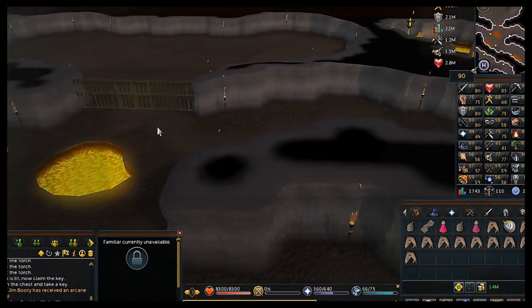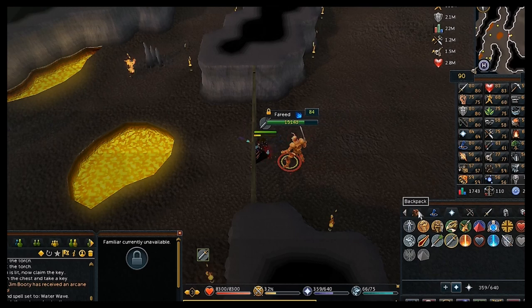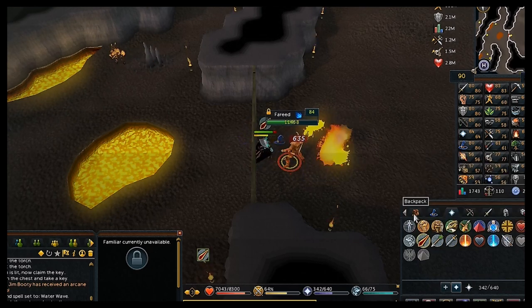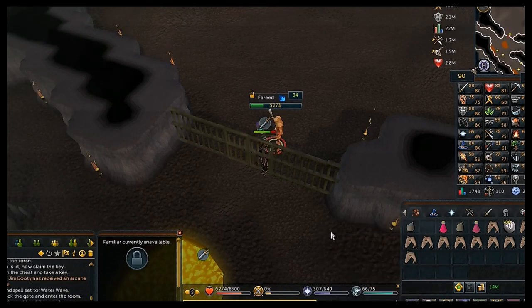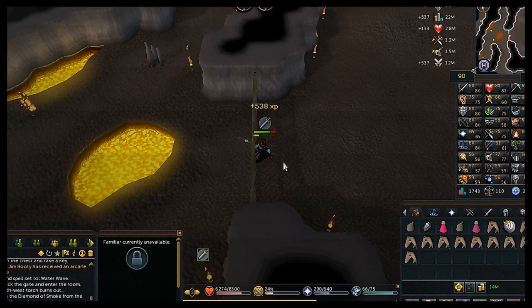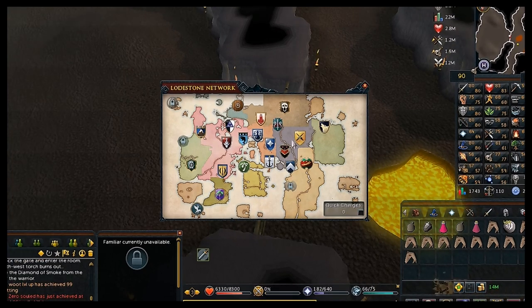When you reach the locked gate, use the key on the gate to open it. Go in and Fareed will spawn — he's just like every other boss, hit him with spells and he'll die. When he dies your character will automatically pick up the smoke diamond, then you can home teleport out and go to any bank.